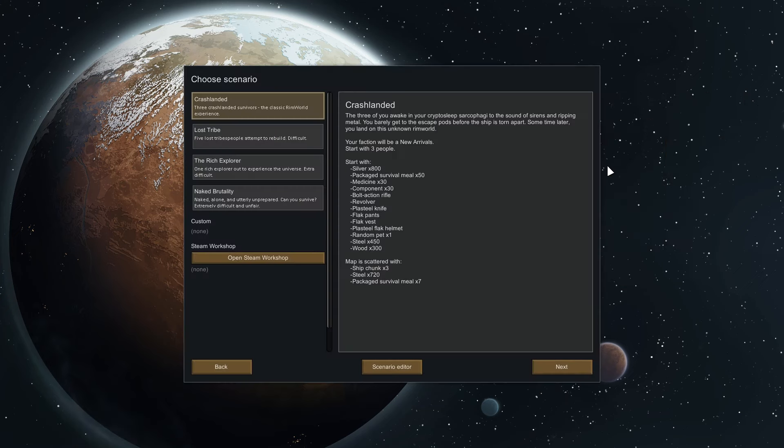Let's go with Crash Landed - that's the way I want to play. We get three people. The three of you awake in your cryo sleep sarcophagi to the sound of sirens and ripping metal. You barely get to the escape pods before the ship is torn apart. Some time later you land on this unknown RimWorld. Your faction will be new arrivals: start with three people, 800 silver, survival meals, medicine. The map is scattered with ship chunks and steel.